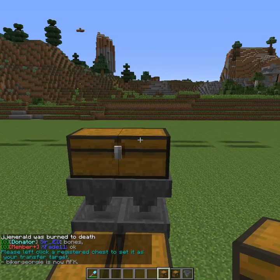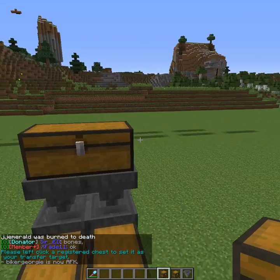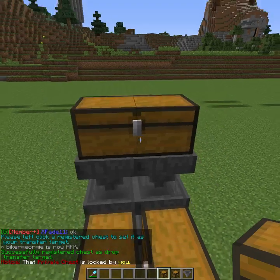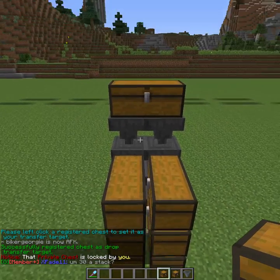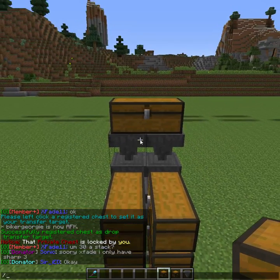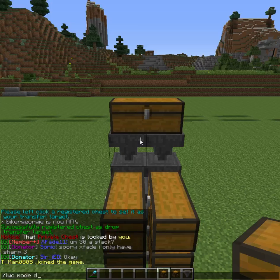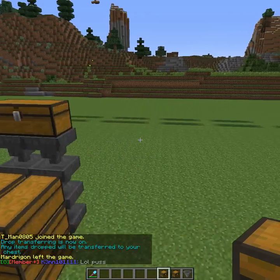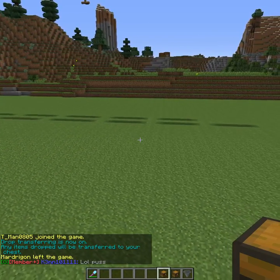Now what this is going to do is it's going to let me select any chests that I want. So I'm going to select this top chest, since I've built my nice little holder system. Then you're going to have to type \LWC mode drop transfer on, and it will tell you that your drop transferring is now on.